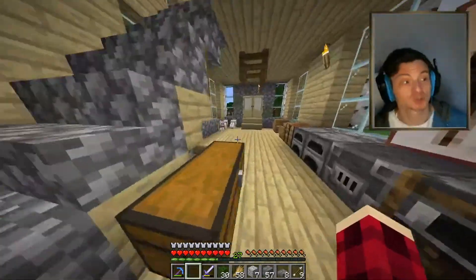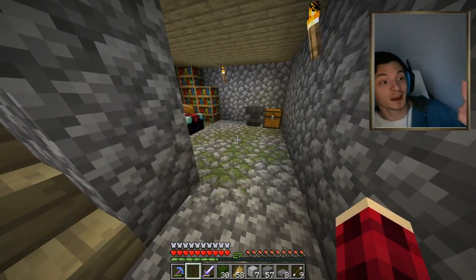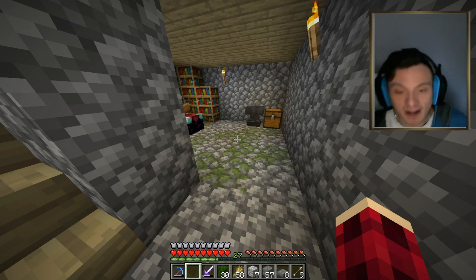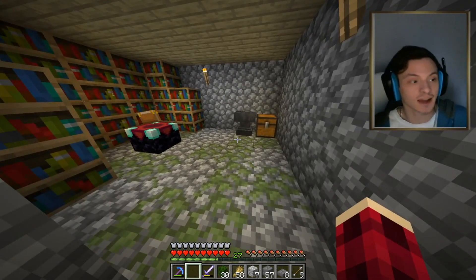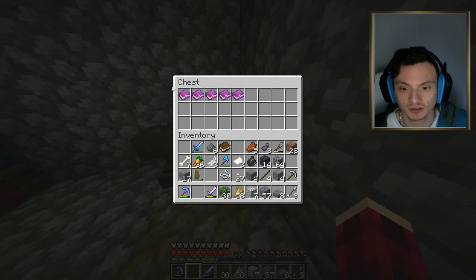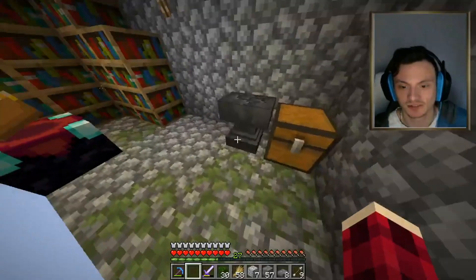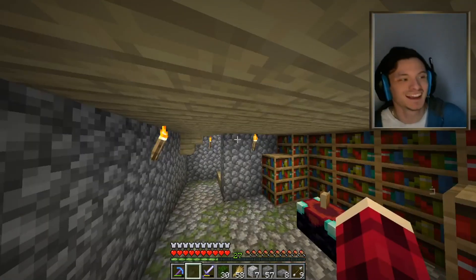I want to get a Fortune 3 pickaxe. What am I going to do with it? I'm going to mine diamonds and get a bunch more diamonds — insane. Fortune 3 is honestly an incredible thing. What I've been doing is grinding level 30 enchantment books and using the anvil as much as possible to get more stuff on them.